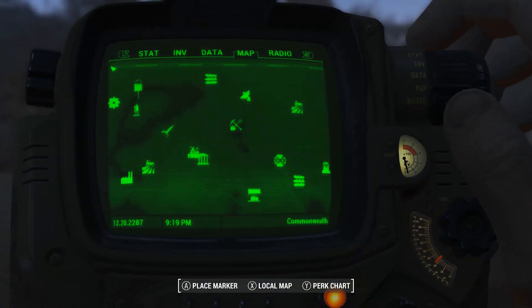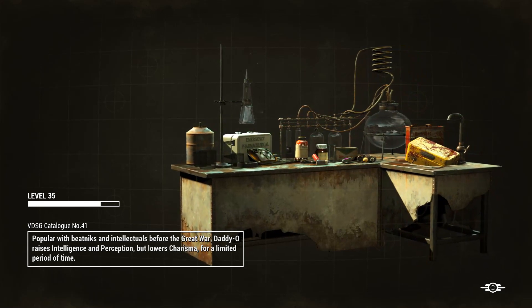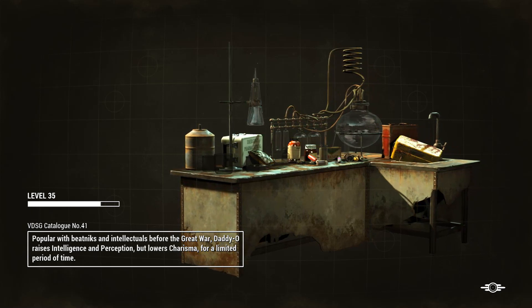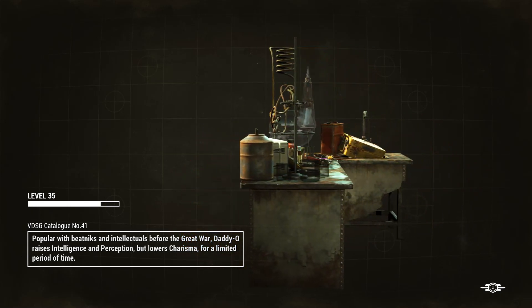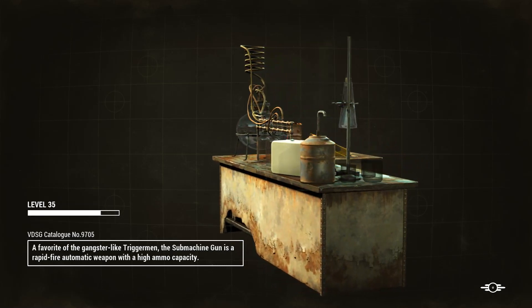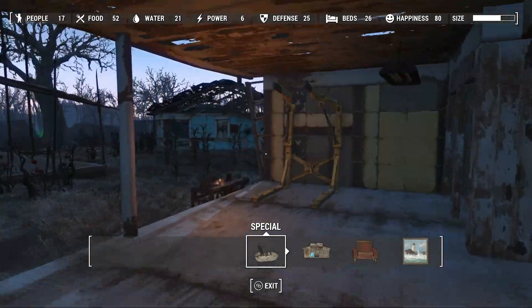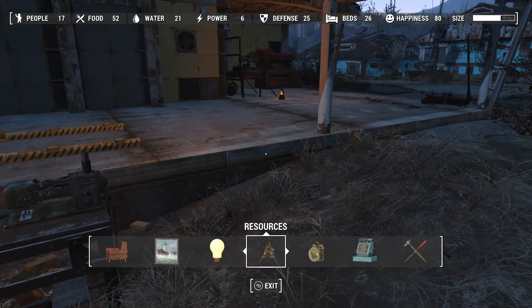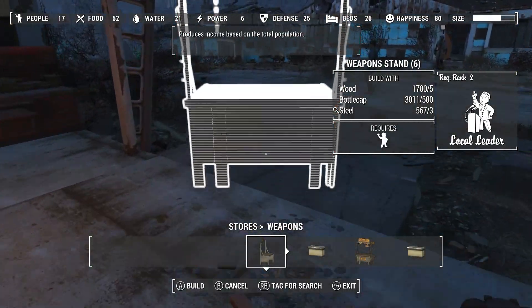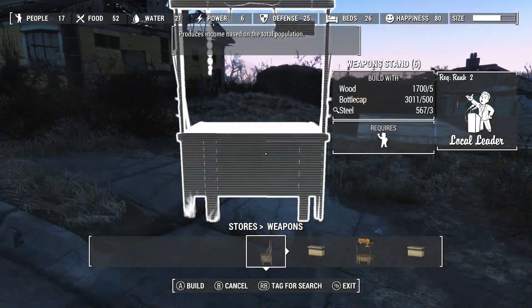Go back to Preston, get the XP, make sure Sanctuary is properly taken care of. Happiness is not on the rise though — what is it missing? I feel like maybe it's missing stores. I had two stores here and they disappeared — that's interesting.